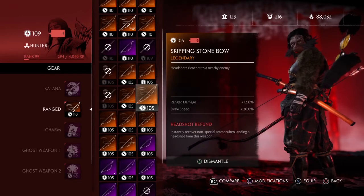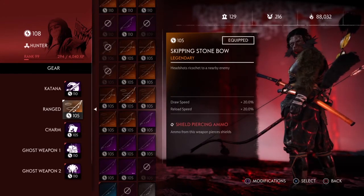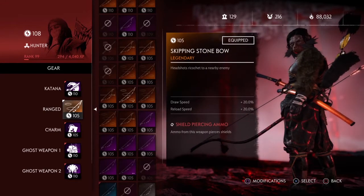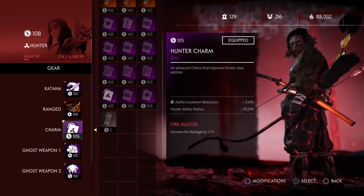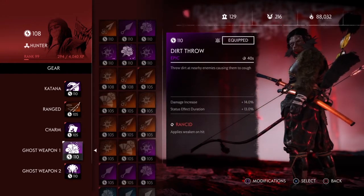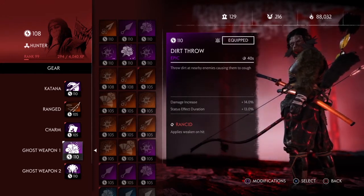I'm switching the bow to draw speed and reload speed because we're really trying to build resolve with the body headshot ability — getting to full draw as quickly as possible. Then we're running ability cooldown again on the charm. So we're looking at about 37 cooldown total, which is almost the max you can get.